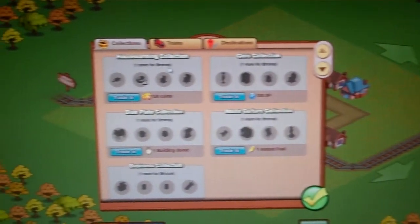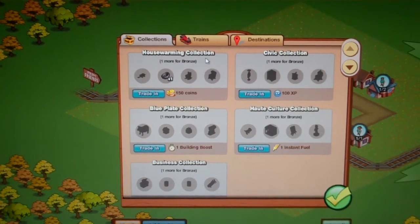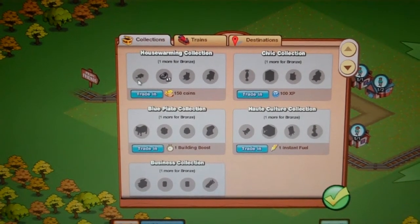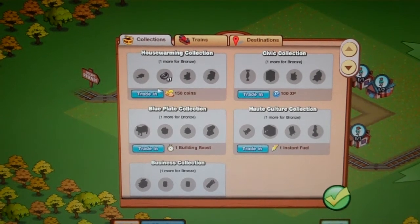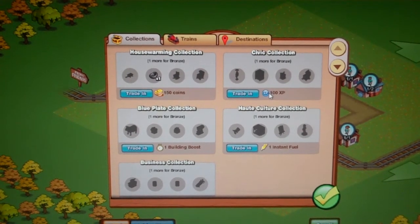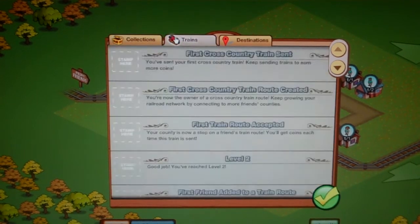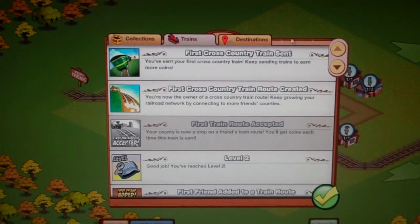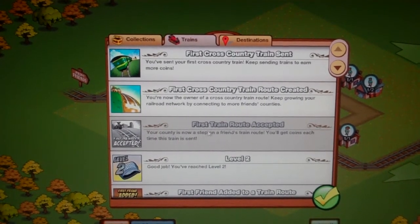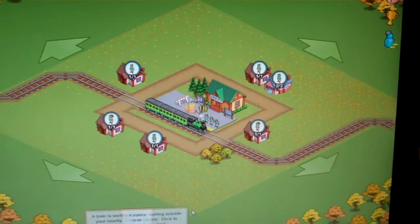So if I click on achievements there, you can see this is part of my collections. I've got one of these — whatever one of them is — part of the house warming collection. And you can trade them in for certain stuff. If you get a full collection — all four of them — you can trade it in for 150 coins. The civic collection: all of them gets you 100 XP, one instant fuel, one building boost. And the business collection: all of them is a thousand coins. Also in the achievements here you can see all the stuff that you've got, all the achievements — they obviously give you XP as you're doing it.